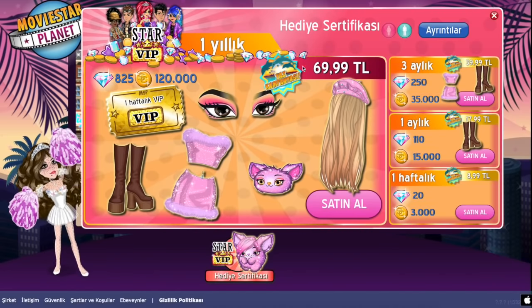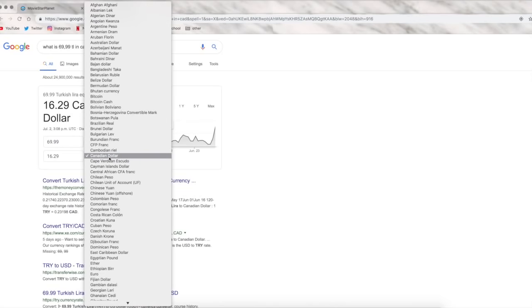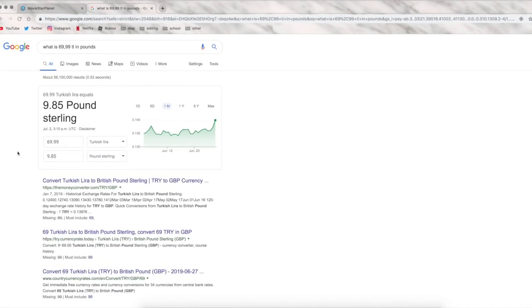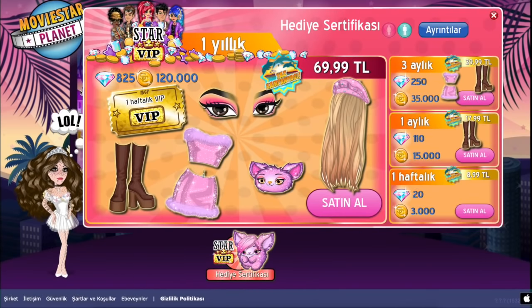Okay so as you can see it's $69.99 Turkish - I don't know what the L is. Okay, so it's the Turkish Lira. One year VIP is only $16.29 Canadian dollars. In US dollars that's $12. And then in pound sterling it's only $9.85 for one year VIP. That is absolutely insane.